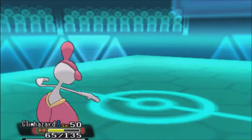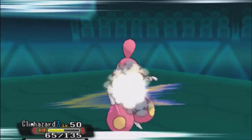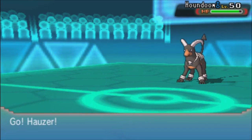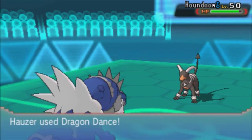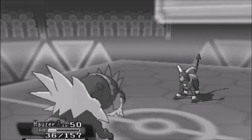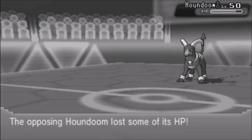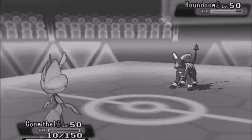Or at least so I thought. Houndoom comes in and I go for damage, predicting a Nasty Plot while expecting my switch-out. But he packs Sucker Punch, which I did not see coming — and I'm not taking that. That's very bad. I go to Hauser and I need to pull off a Dragon Dance and survive a Dark Pulse to even take out Steelix. I go for Dragon Dance, I am faster thanks to Sticky Web, but I am not able to take the Dark Pulse with Life Orb. Hauser falls, and Contamill with Stealth Rocks damage can't continue the match either.